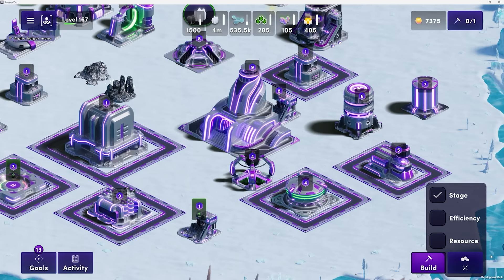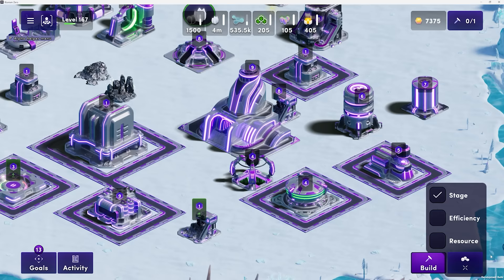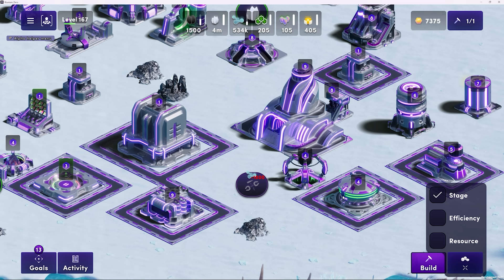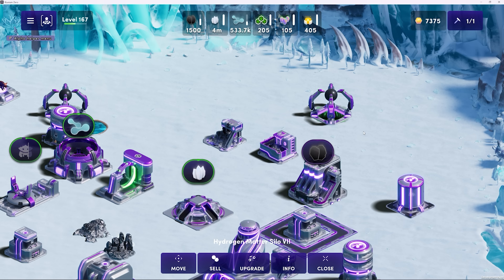Remember when I showed Stage earlier in order to see which buildings can be upgraded at a glance? Here's that same building we talked about earlier. Click on it, and then click Upgrade. It'll show you the requirements and how long it'll take to upgrade, and simply press Upgrade and the upgrade will begin.